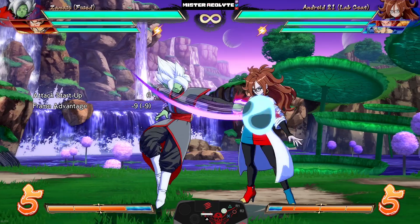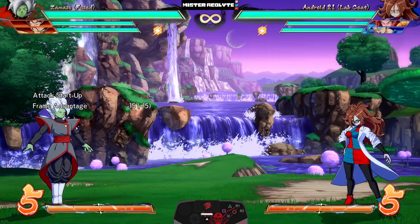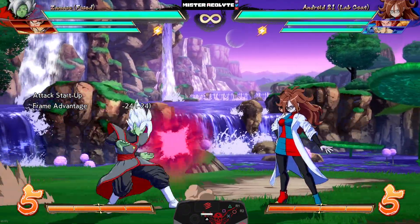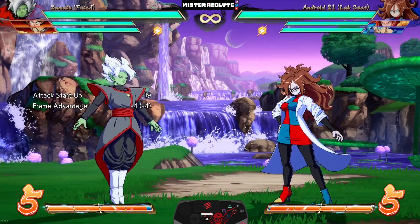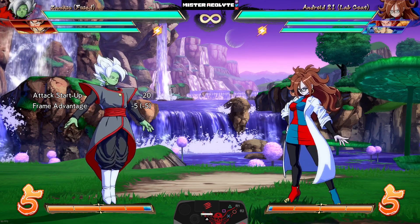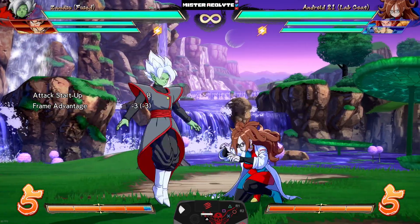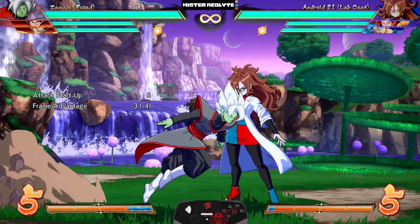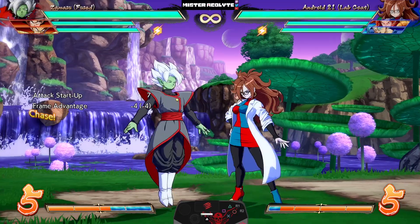They did the same for his entire auto combo — the LL travels further now too so he can get the grab from even further away and poke from even further away. This means he will be even better at anti-reflecting with his LL. His crouching light also got a distance buff — his 2L now lunges forward, which is going to be amazing for post-super dash mix. His 2L was notoriously stubby before, but now you can get situations in the corner.